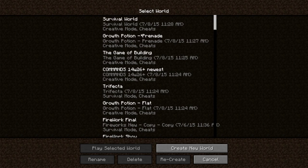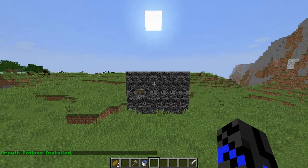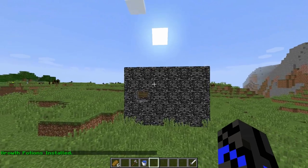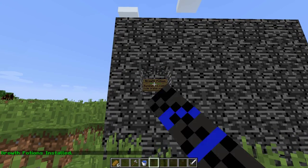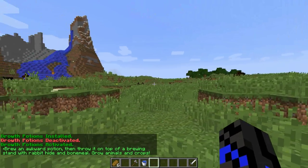To try this out for yourself, there's a pre-made world, but the even better way to do it is to put it in a world you've already worked on. Using MCEdit, you can import this schematic and this box will be placed in your world automatically. It'll install itself and turn itself on — right-click the sign to toggle all functions of the machine on or off.